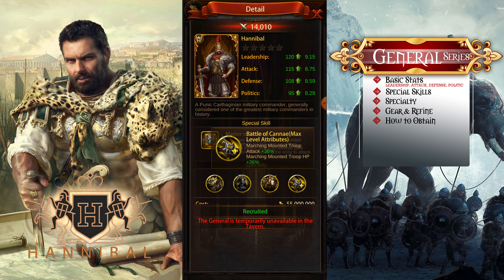For the last specialty, if you max everything out, you get Battle of Cannae, which gives marching mount troop attack 36 percent and marching mount troop HP 36 percent. So adding that up: 35, 45, 55, 65, and then another 36 percent. By looking at this general, he is a pretty good end-game general for boss and secondary for PvP.